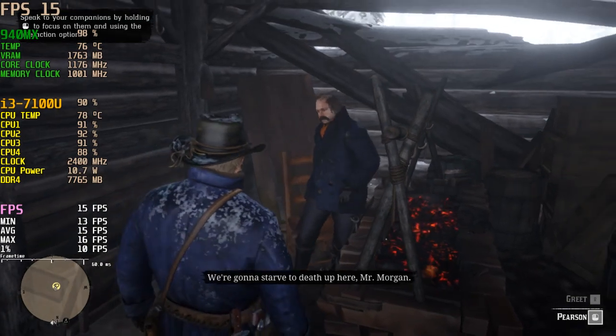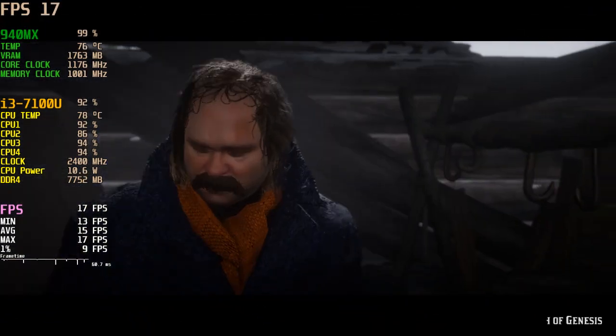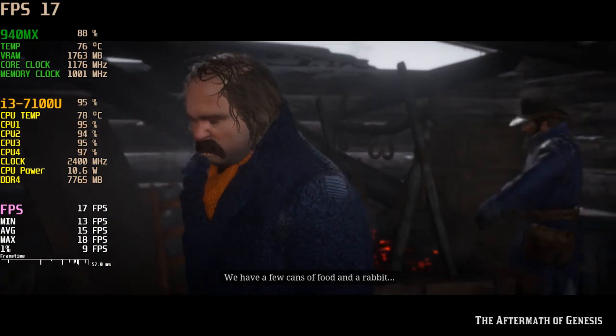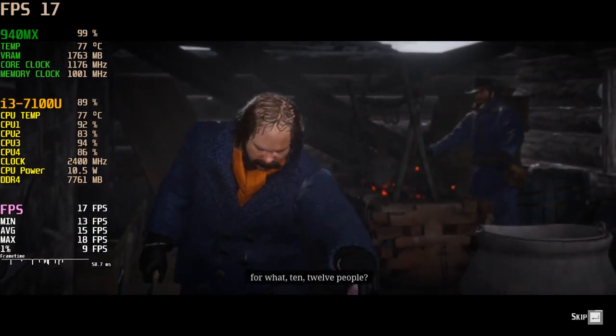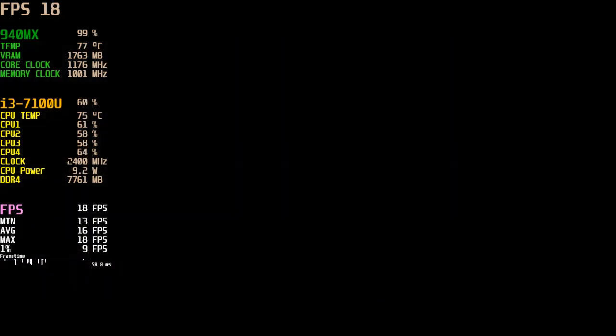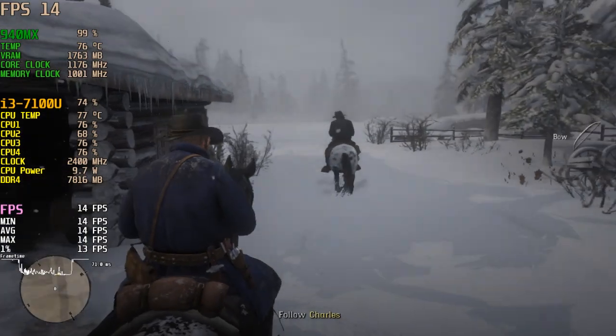We're gonna starve to death up here, Mr. Morgan. We're okay. We have a few cans of food and a rabbit. For what, 10, 12 people? Come on. This way.